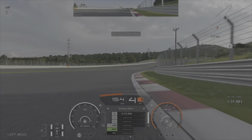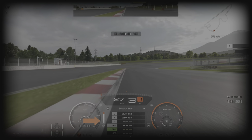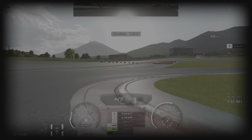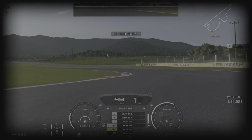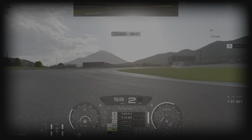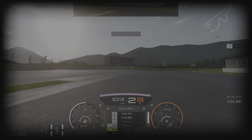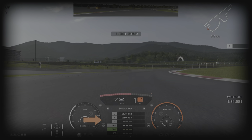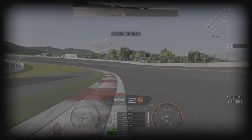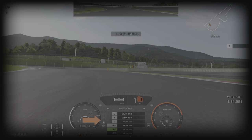Coming to the next braking zone, we're looking for the shadow under the bridge. As we hit that shadow we come down to first gear and take as much curb as possible. Come off the brakes, take a lot of curb, rev it out in first, no brakes, come to second, and try to keep the throttle balanced. Plant it as early as you can. As the grass ends on the left-hand side we're applying the brake just over 50%, going down to first to give a bit more rotation. Be careful with that throttle again.